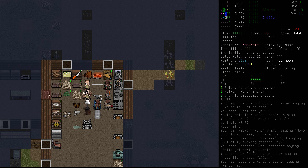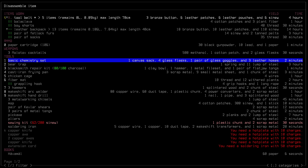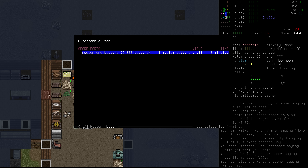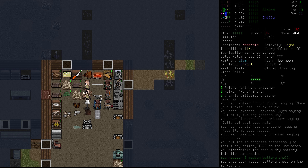Kia ora, Legionnaires. Rikon here, welcome back to Cataclysm in a Wood with Hilma and the gang. The very first thing we are going to do this evening is search for the battery. It's going to take five minutes for us to take it apart, and we are going to get a medium battery shell back for doing that. Excellent.